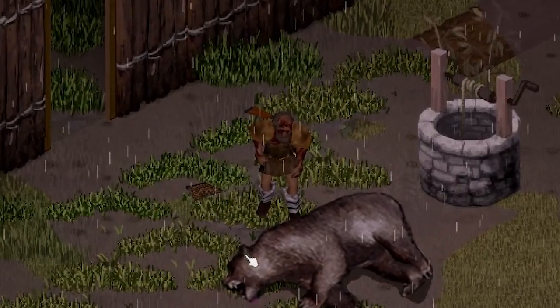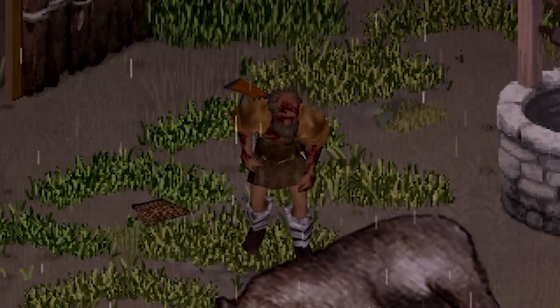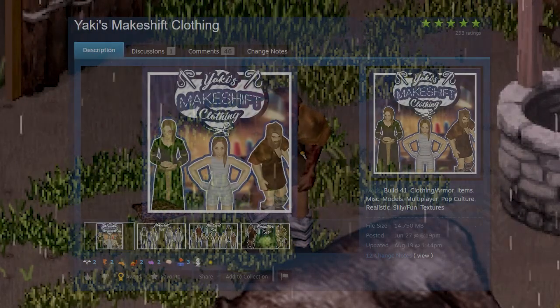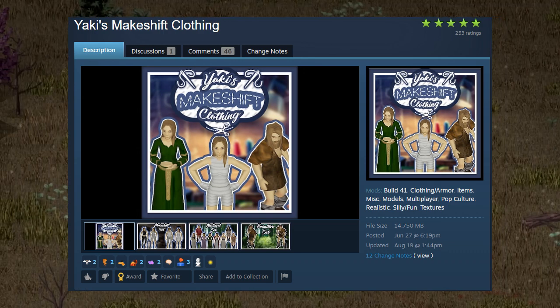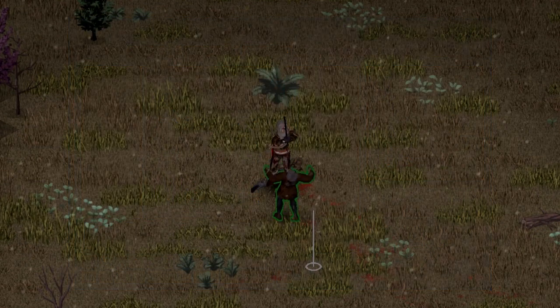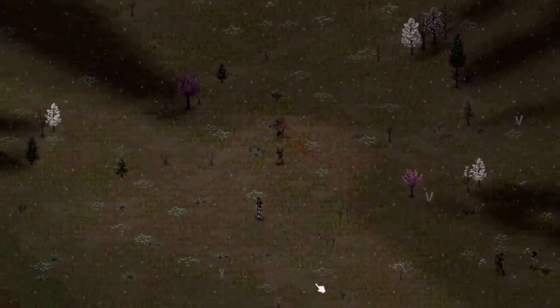If you're imagining yourself out in the wild outdoors wearing animal skin or a loincloth, look no further than Yaki's Makeshift Clothing. With Yaki's mod, you can turn a trash bag into a shirt, or collect enough leather and animal skin to make fur boots, a shirt, or pants. Yaki's mod also allows you to create dyes to color your newly made ensemble.